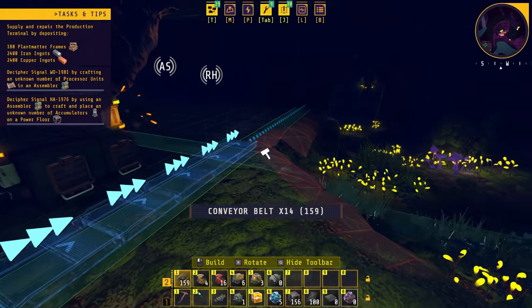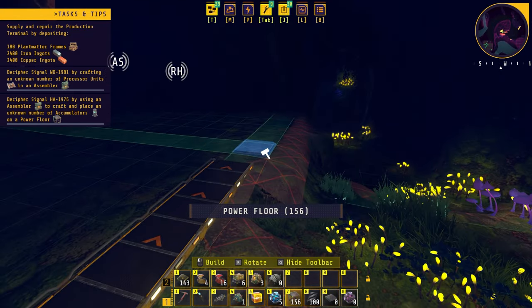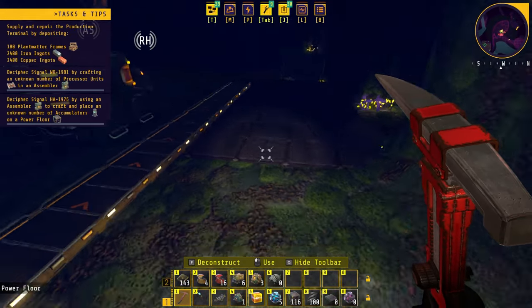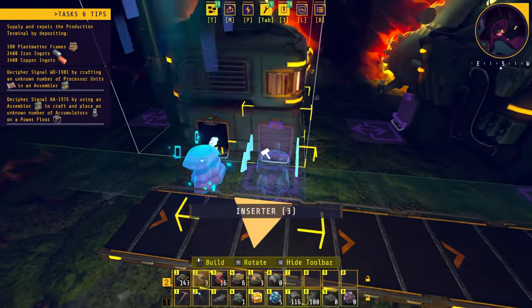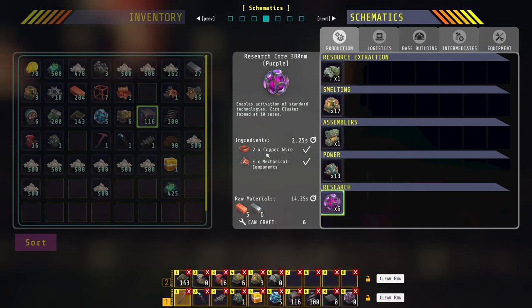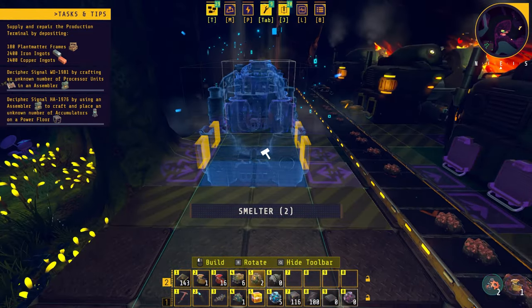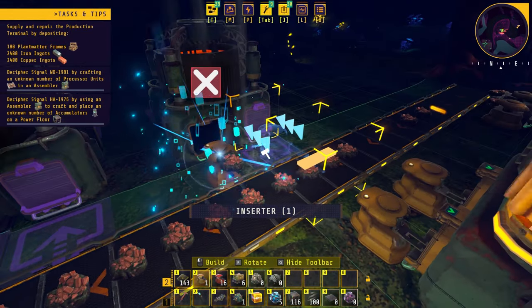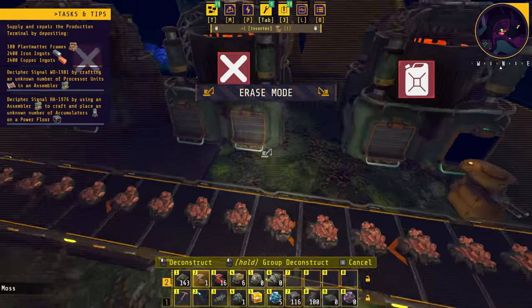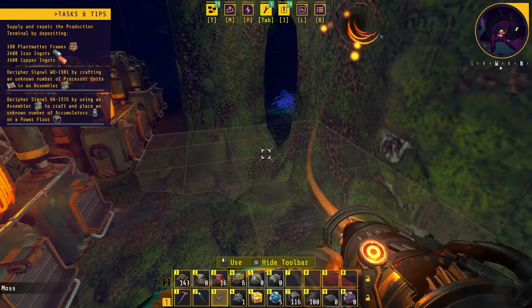We'll belt down this way, and because it goes down we'll slap some floors to make it even for now — the whole thing will have power floors later anyway. Then we'll add two inserters per miner. We'll place down three smelters followed by some inserters — just one per smelter for now because we are low on inserters — and add some plant matter to these smelters.